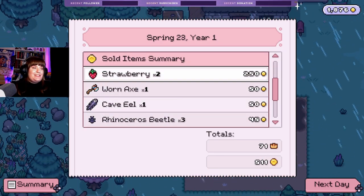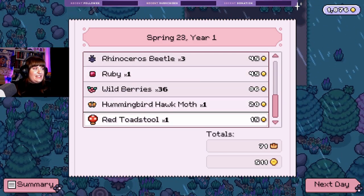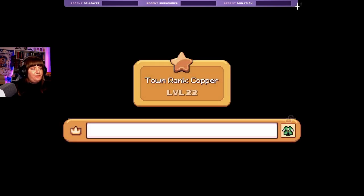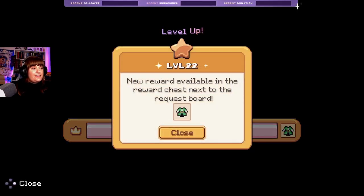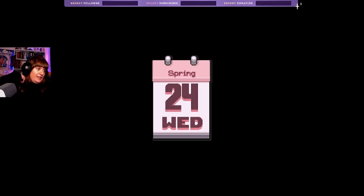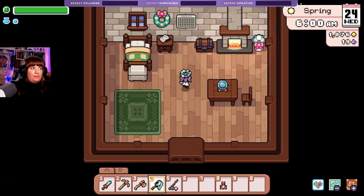Damn — two strawberries, 250? That's wild, that's a lot of money! Next day we've got 511 gold. Ooh, exciting new reward! It's Wednesday, nothing's happening — no birthdays, no festivals. Nice. Maybe another mine day to see if we can finish up the quest.